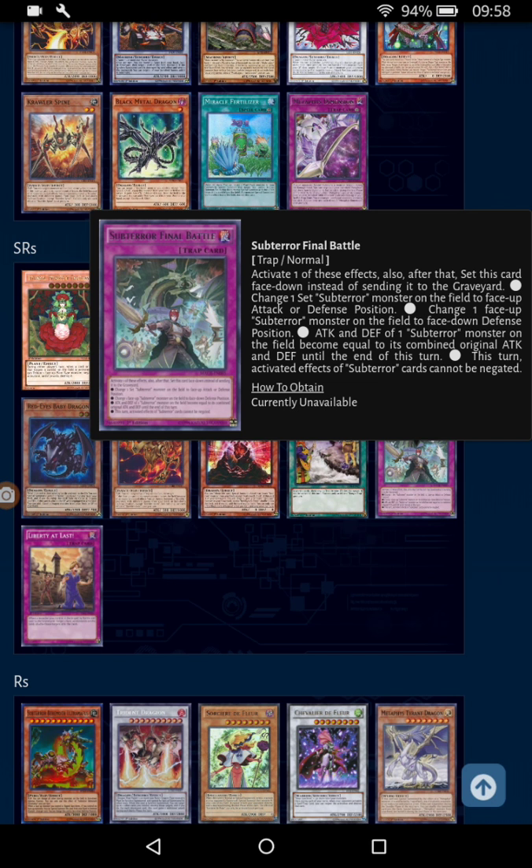The Subterror trap card — change one set Subterror monster on the field to face-up attack or defense. Or: change one face-up Subterror monster to face-down defense. Or: the attack and defense of one Subterror monster becomes equal to its combined original attack and defense. This turn, activated effects of Subterror cards cannot be activated. I can see this card being a problem.